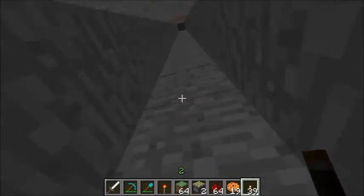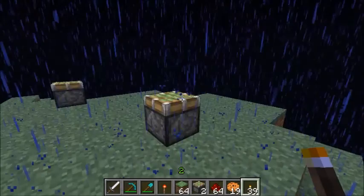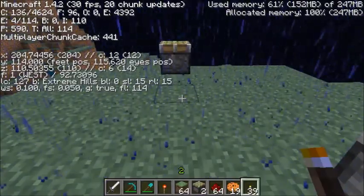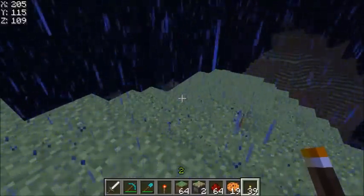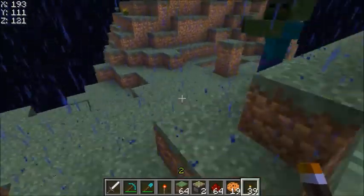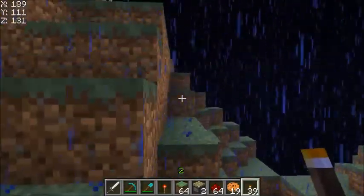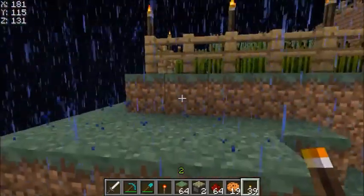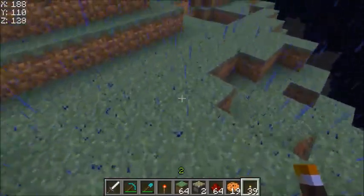The last part of the mod is Better Coordinates. Normally when you hit F3 to find your coordinates, it shows a bunch of stuff you probably don't care about with decimal places, which is really annoying. But with Better Coordinates, if you hit C it just shows you normal numbers with no decimal places — so you don't have to tell your friends you're at 109.763 X, Y, Z with long decimals.